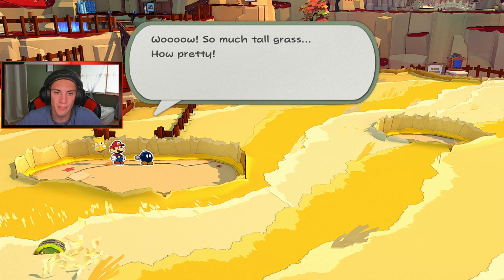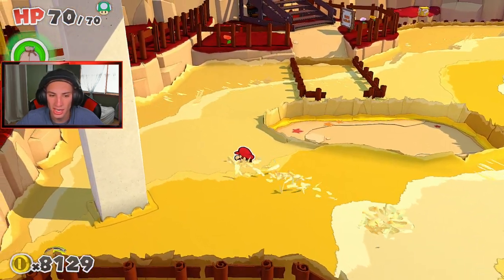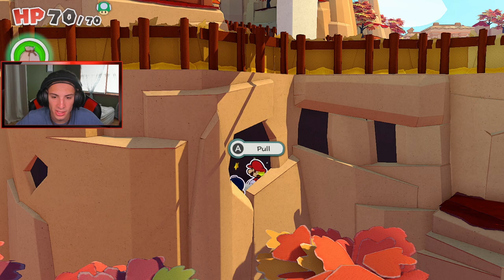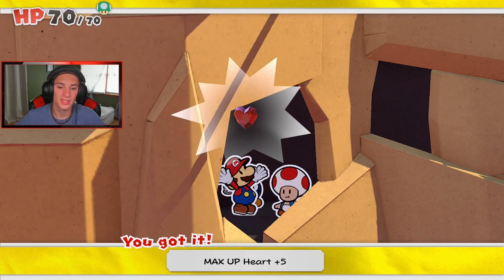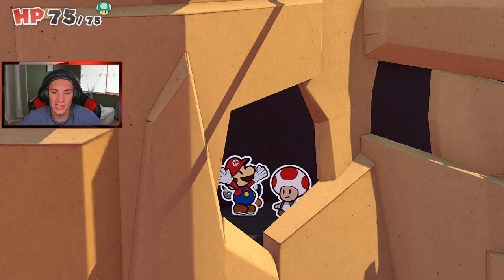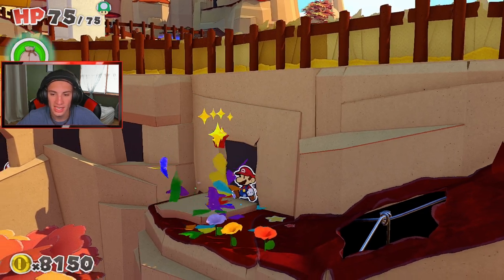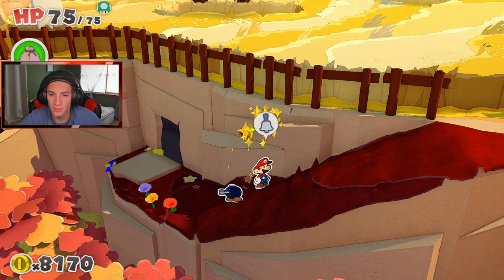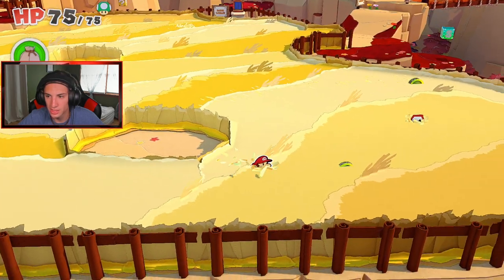It's pretty tall grass — we might lose Bobby in here. There go shy guys coming after me. There's a little secret area right here — I fell down into it! There's a toad here. 'Finally a rescue!' No problem — and he gave me a max HP up! Plus five HP — I'll take that any day of the week. You're definitely a cool toad. Let me break this block — yes sir! Fill in this hole, get these coins. Another toad lurking around here somewhere.